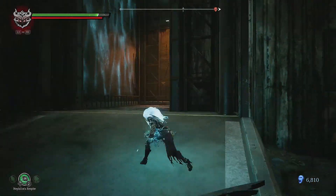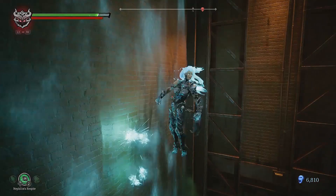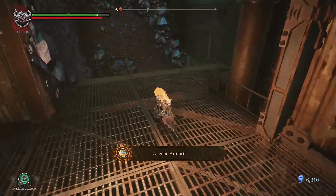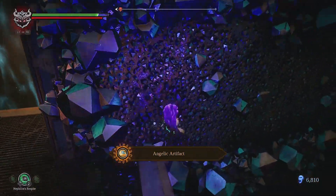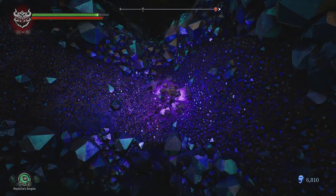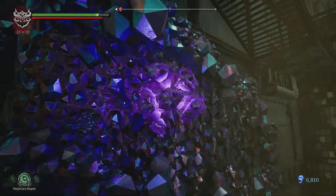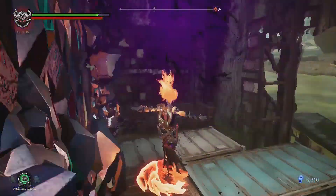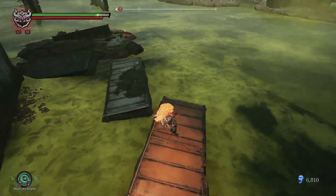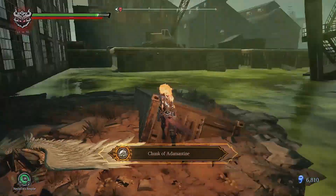Use the Stasis Hollow to jump up this wall right here. There's going to be an Angelic Artifact on the right as well. Use the Force Hollow to use the wall to get down. Follow the containers path right here, and there will be an item — that is the second chunk of Adamantine.